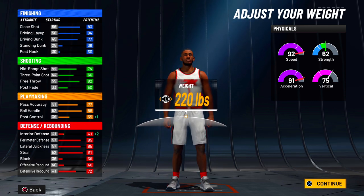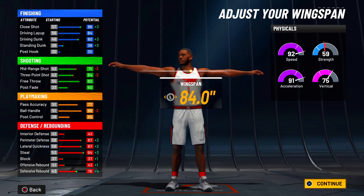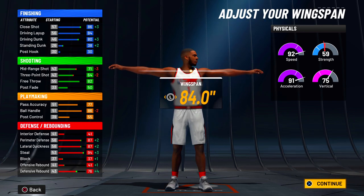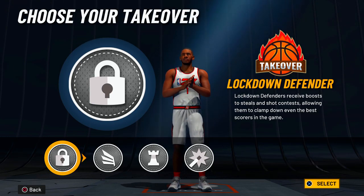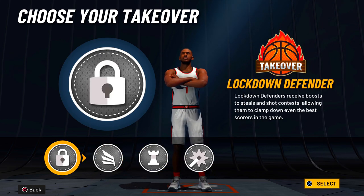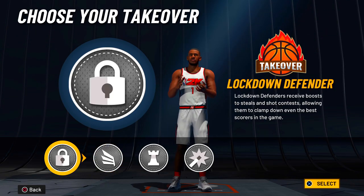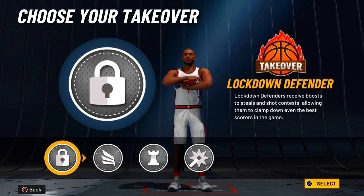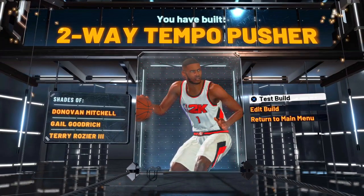If you raise your weight up to around 219 pounds on a 6-4 or 220 on a 6-3, you'll get 62 strength. Once you max out your wingspan your strength will go down, but you still have plus eight left when you get this build to 99. If you do your workouts for that plus four on strength or have Gym Rat, you'll still be in the 67 range. If you're not grinding this build to 99, that's fine — just set the weight to your preference and you'll still get buckets. For takeovers, you've got slashing, playmaking, and shot creator. Play takeover is a no-go unless you really pass a lot; it takes too long to unlock. I'd prefer lockdown takeover for defense, slash takeover if you're going iso, or shot creator — it's up to you.